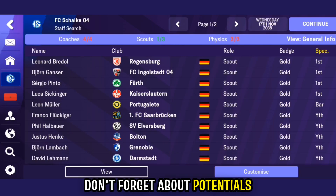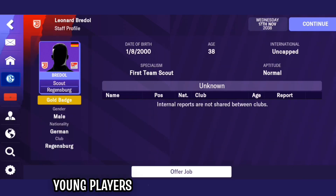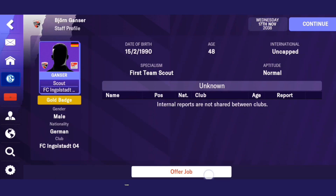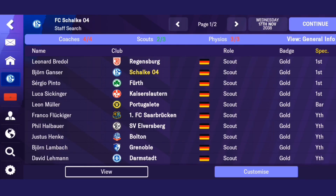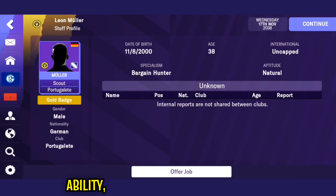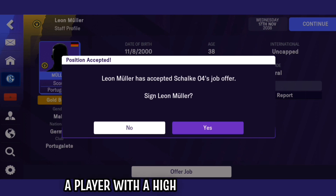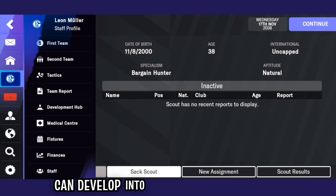Don't forget about potential. Young players with high potential can be molded into superstars with the right training and game time. Look for players with high current ability, but also keep an eye on their potential ability — a player with high potential ability can develop into a world-class talent in a few seasons.